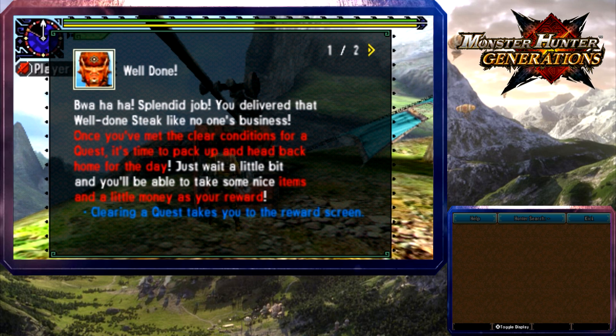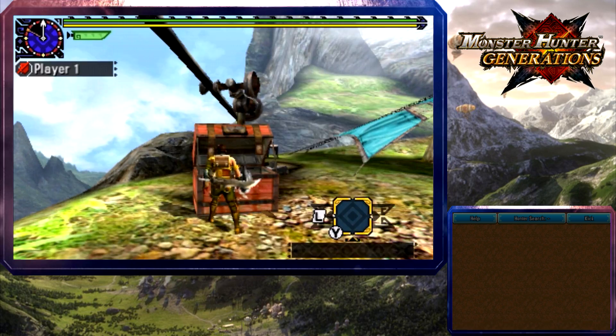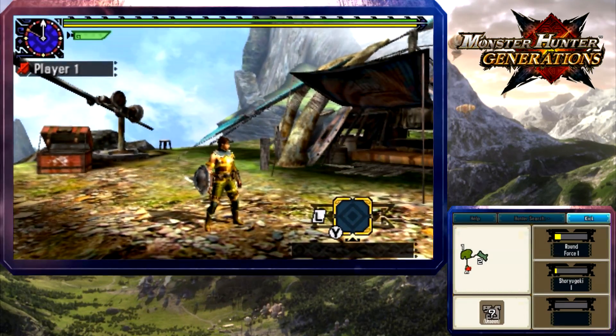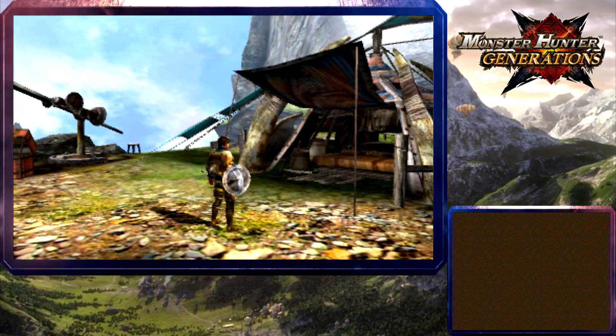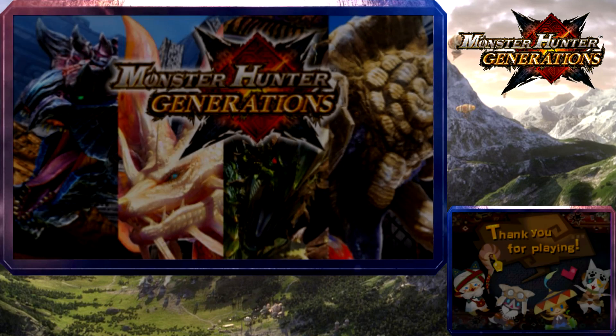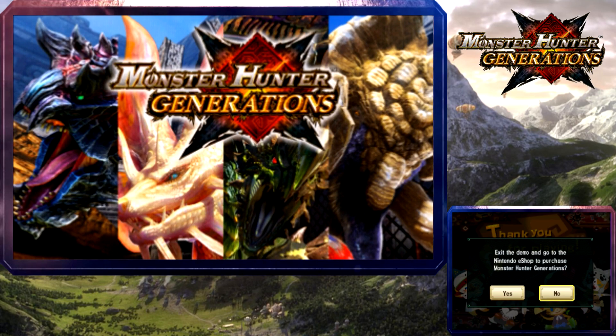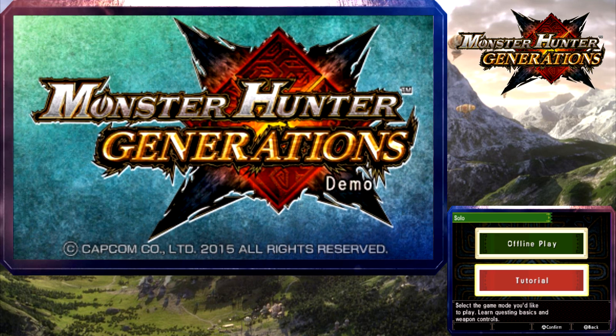Once you meet the clear conditions for a quest, it's time to pack up and head back home. Wait a bit and you'll be able to make some nice items and a little money as your reward. End of training — alright, cool. How do I leave? Oh, there we are! This might seem pretty basic, but I'm kind of glad I learned it. I already purchased the game — I want to learn lesson 2 of the tutorial!